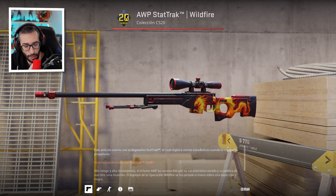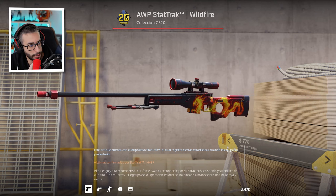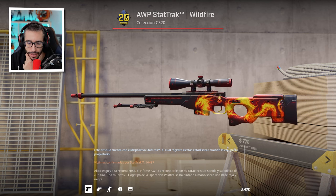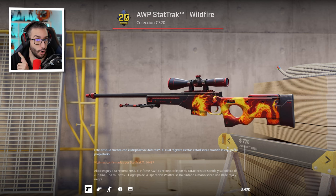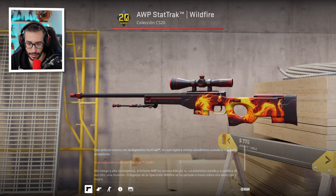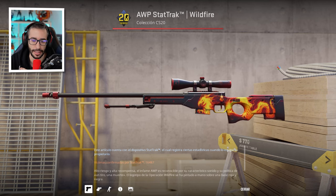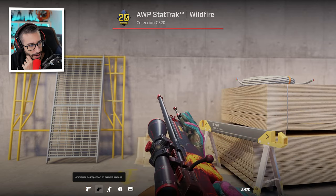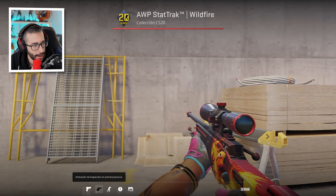We have the AWP Wildfire with the Hot Rod keychain, pattern 26068, positioned in the middle. We haven't seen the keychains in the scope yet — I'm surprised. But this combination is a must: if you have the AWP Wildfire, I think this keychain looks incredible on it. The combination is super well done.